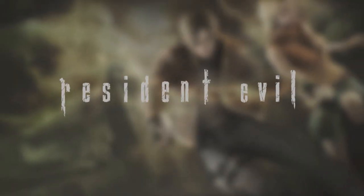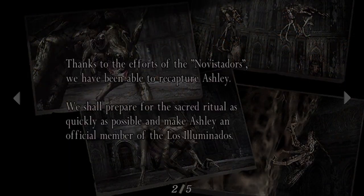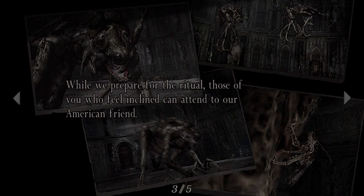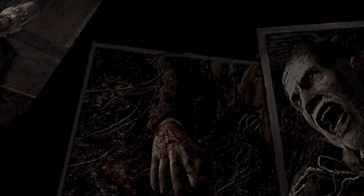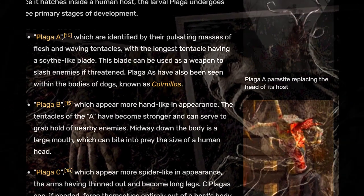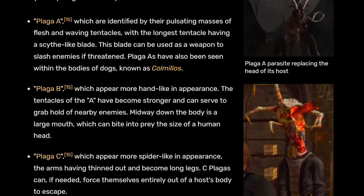Did you know that in Resident Evil 4, the game never once mentions anything about plaga types? There's nothing in the game explaining control plagas, base plagas, or how they operate as a social parasite. There are no documents or lines of dialogue covering the basic rules for this BOW, and the ABC variations you hear so much about were just made up labels created by fans.